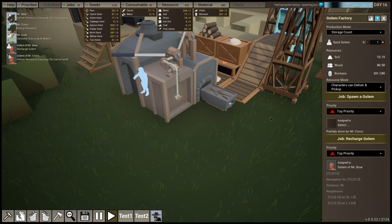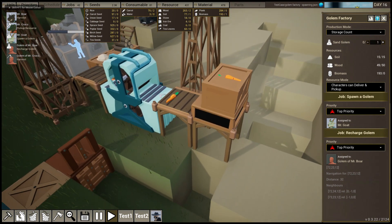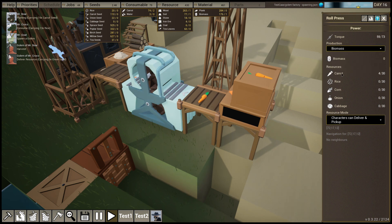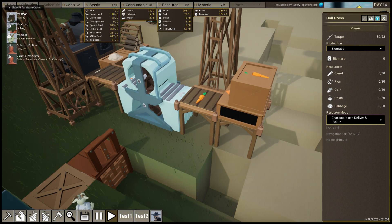Biomass is a new resource that can be created in the game. It's created by this roll press, which is able to press any vegetable. As we select biomass as a product, we can see that we can put any vegetable in: cabbage, onion, corn, rice, or carrot. From every 10 pieces of vegetable it is able to create one biomass.